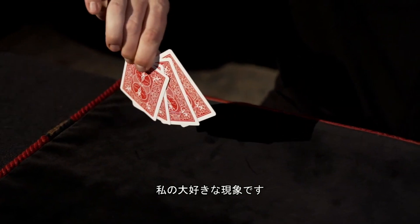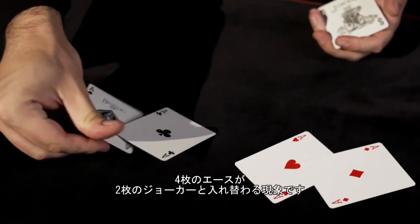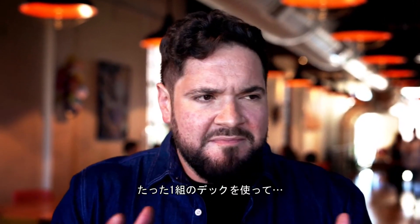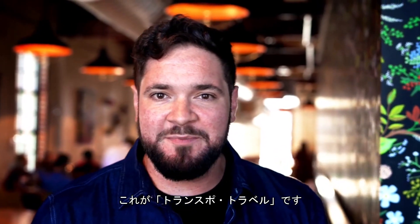Transport Travel is one of my favorite effects where four aces switch positions with the two Jokers. For this reason, with no more than one deck, you can do a very, very clear miracle. Luis Almedo here, and this is Transport Travel.